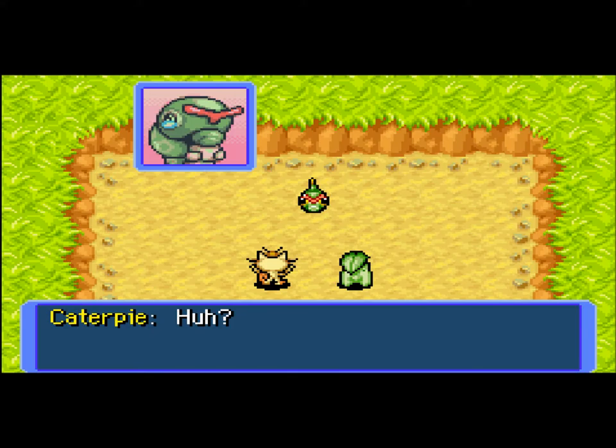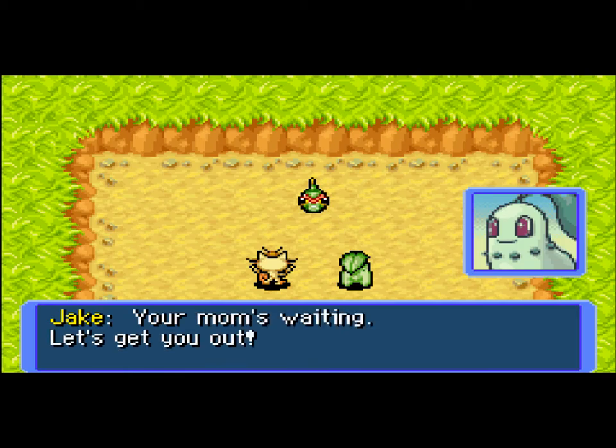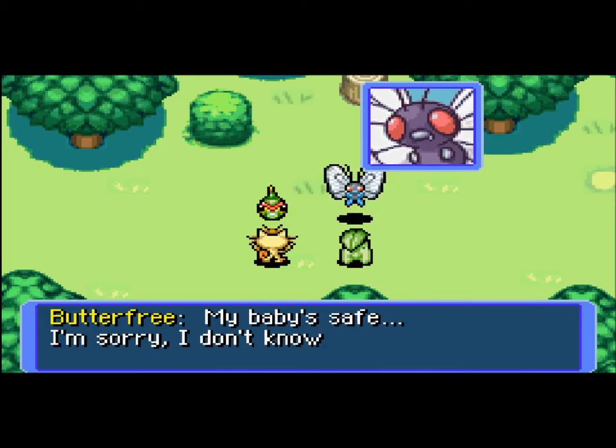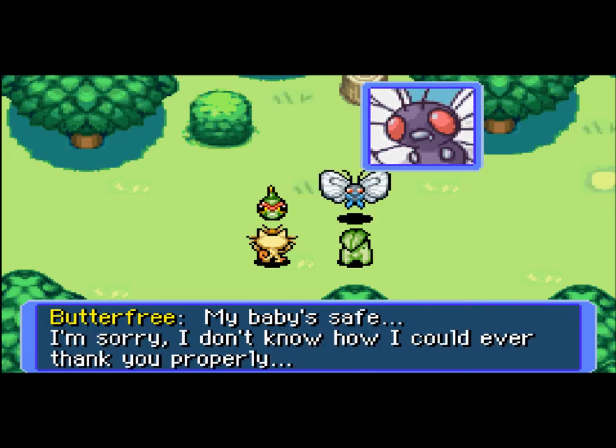That image of Chikorita looks the exact same as the one you see in Explorers of Darkness and Time. My team in Pokemon Mystery Dungeon Explorers of Darkness is Mudkip and Chikorita. My actual Pokemon is Mudkip and my partner is a Forest Chikorita.